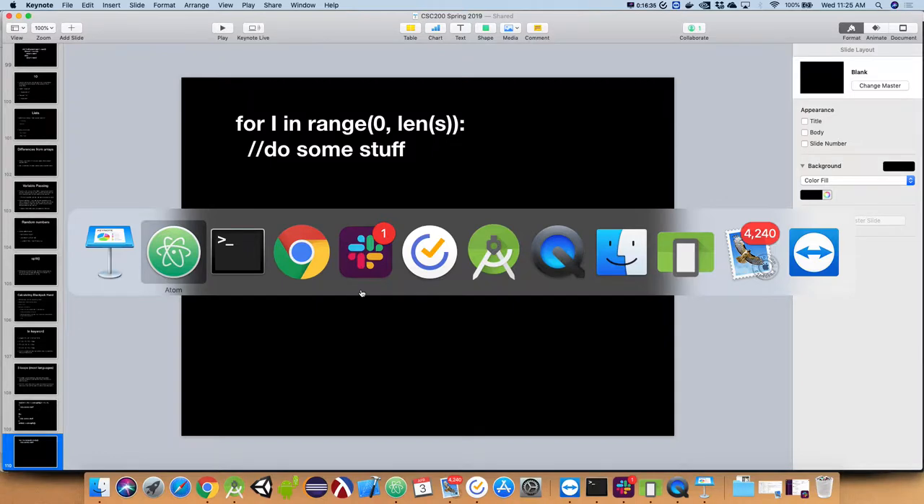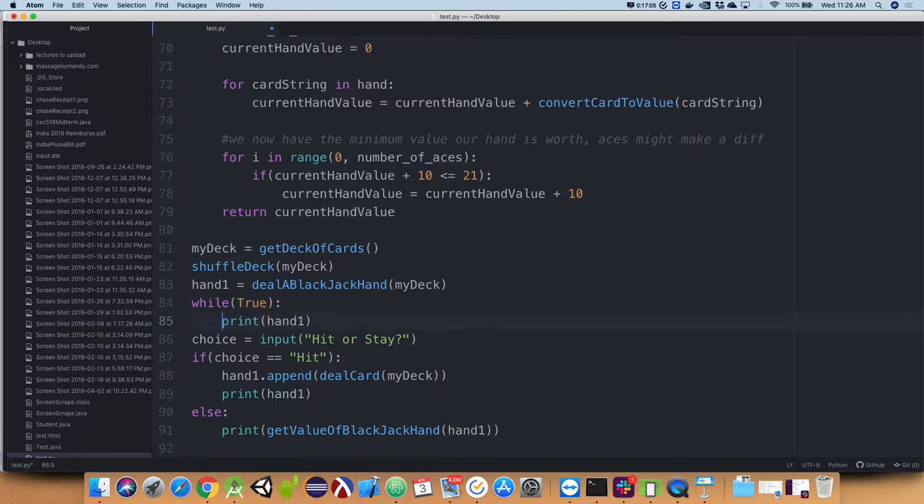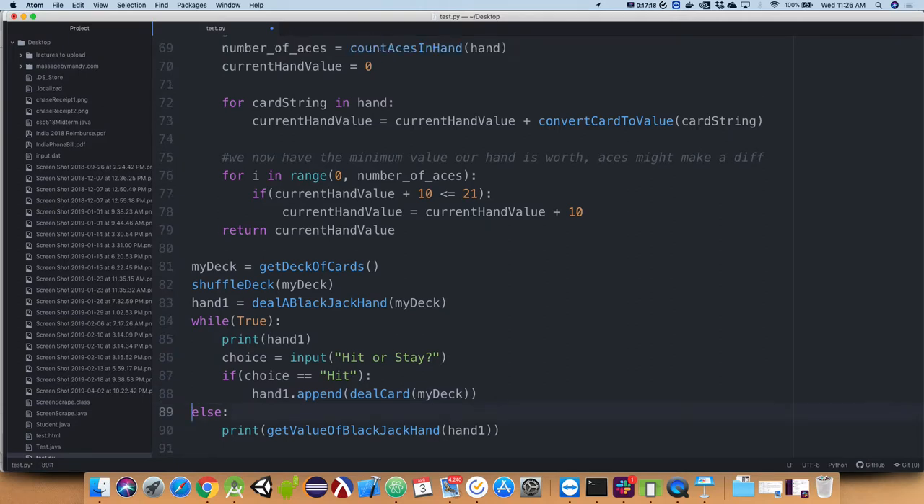Here's our approach: while True. Loops keep going as long as the boolean expression is true, and 'True' is always true. So we are 100% getting into this loop the first time — it executes at least once. Then we need a way to escape. Inside the loop, we print the hand, ask if they want to hit or stay, and if they chose hit we give them another card.